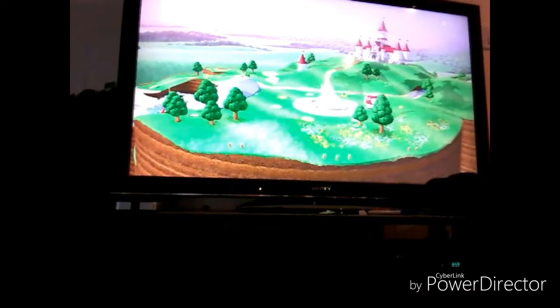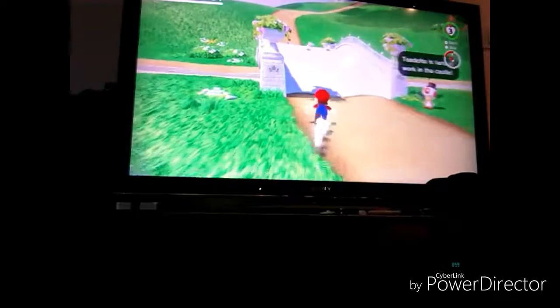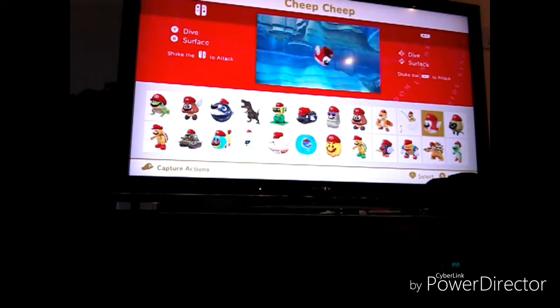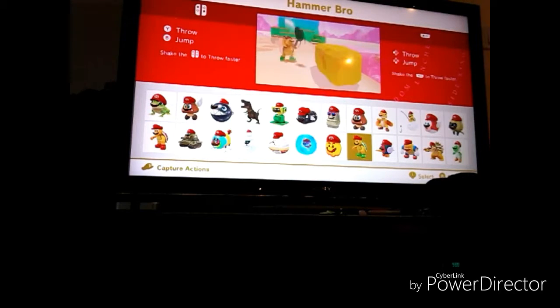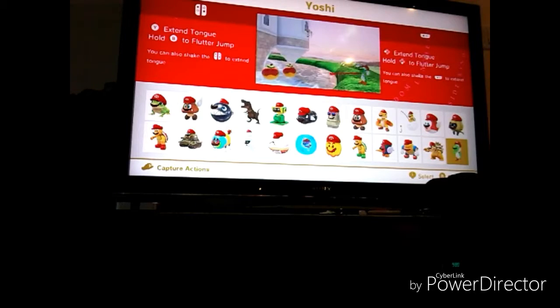I'm just gonna skip through this — the first boss, well, it kind of depends, I don't know what boss I'm gonna be doing yet. Let's see what's here. Oh, and those skins: T-rex, Binoculum, Low-eye, Glideon, Uproot, Firebow, Sherm, Tropical Wiggler, Typhoon, Gunshin, Lava Bubble, Hammer Bro, Pocchio, Chargin Chuck, Bowser, and Yoshi. Okay.